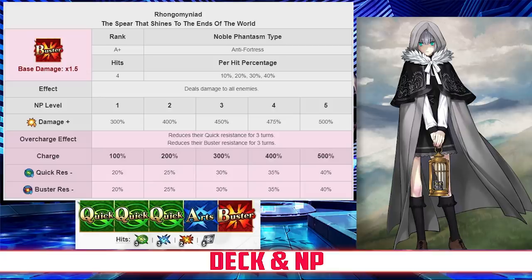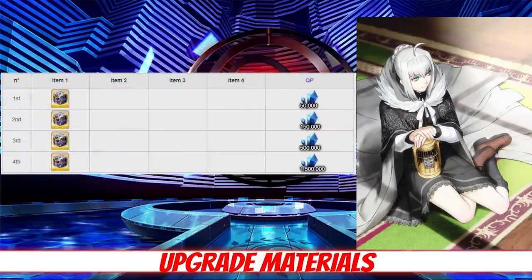As for her deck and Noble Phantasm, Gray has a Quick Deck with Quick, Quick, Quick, Arts, Buster, and the Buster Noble Phantasm. Her Noble Phantasm is Wrong Mayanad — it deals heavy damage to all enemies with between a 300% and 500% damage modifier depending on level, and it also reduces all enemies' Quick and Buster Card resistance for 3 turns between 20% and 40% depending on overcharge.